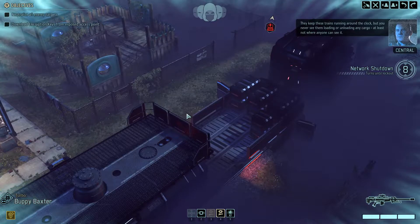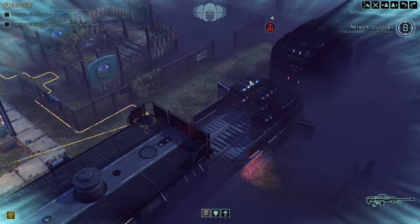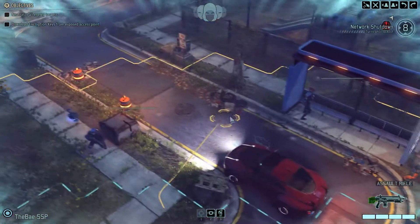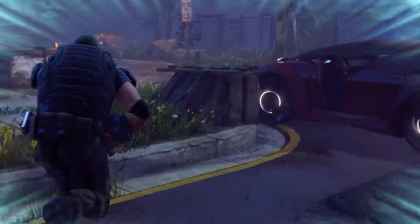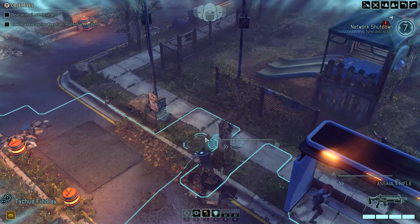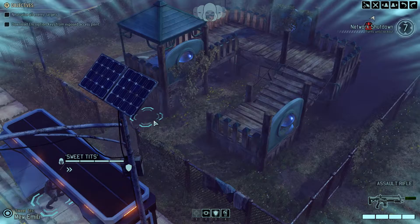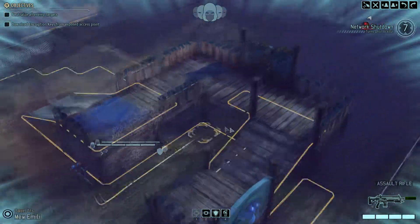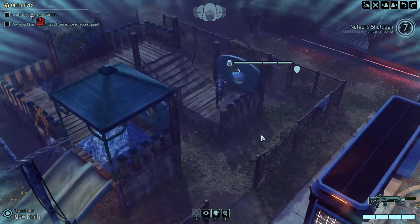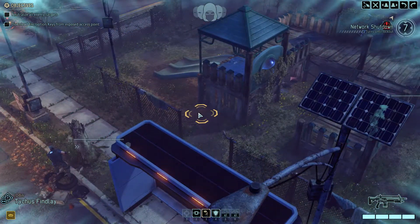We do have this eight-turn limit at the top right. If the clock hits zero, pretty much the whole squad that didn't evac is gone. We do have a little bit of high ground over here, but it's so far away from our target — probably not worth it. Let's push everybody up into this playground and get the high ground. I'm a little worried about getting spotted going up here, but it's probably okay. I just want to get the whole squad in here.